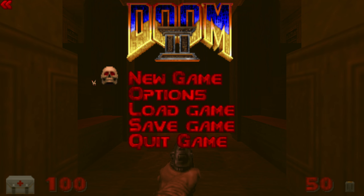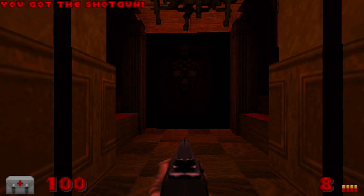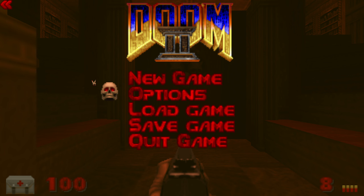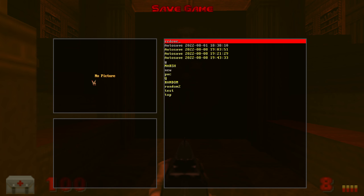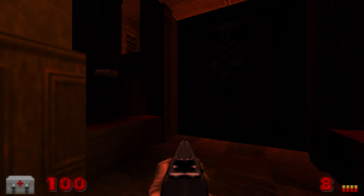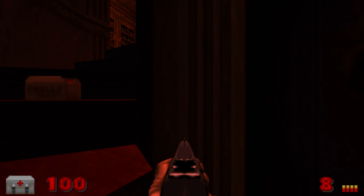Hello everybody and welcome back to more PlayStation Doom maps redone. Today we are playing the fourth and final one currently released, and that's The Mansion. The only Doom 2 map so far that's been remade, although there's not many exclusives so this might be the only one that actually gets remade. I'm expecting this level to be pretty confusing because it's one of the more confusing maps in the original PlayStation Doom. We have 142 enemies and 10 secrets so let's get into this.